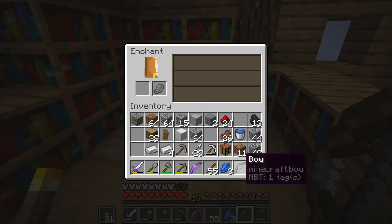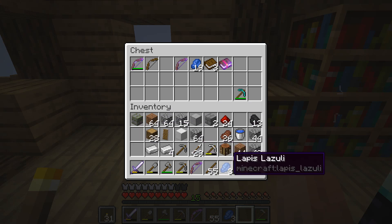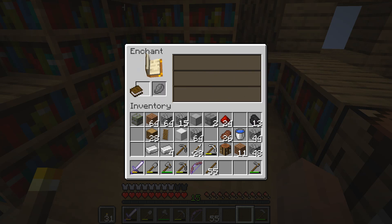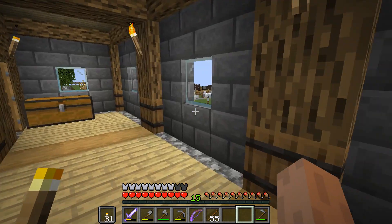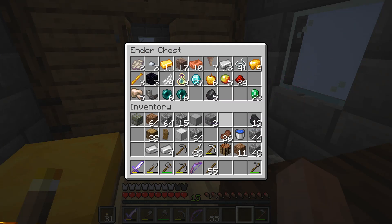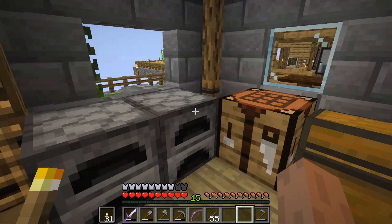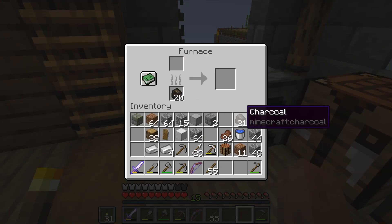We got some from the mine shaft. Unbreaking, punch, breaking — okay, we'll leave that for next time. I'll take this down. What would I get on a book — always curious. Efficiency 4, that would be nice to have, but I'm not going to hang around for that. We're definitely going to have to sort this because we don't need to take all this stuff with us to the End and I don't know where my diamond pickaxe is.